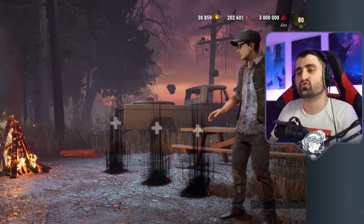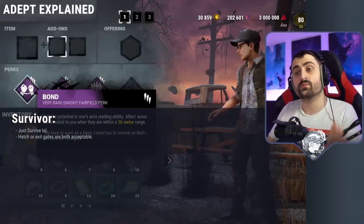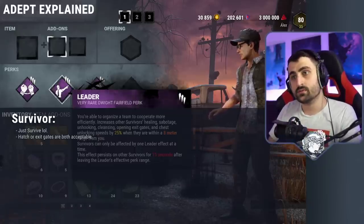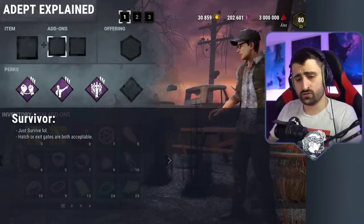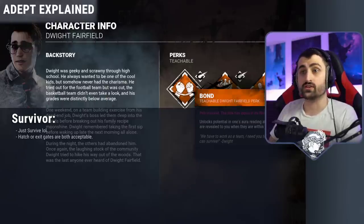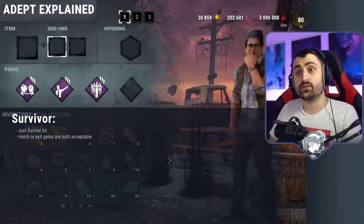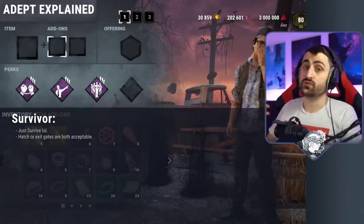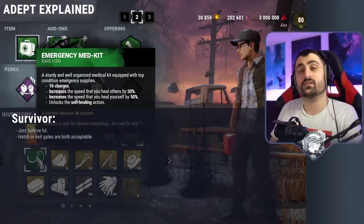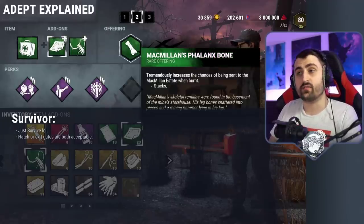As for survivor, it is extremely easy. All you need to do is survive. You obviously have to equip the three teachable perks associated to your character — so for Dwight that would be Bond, Leader, Proof Thyself. Open up the screen and make sure those perks are the ones you have equipped. Do not equip a fourth perk, but you are allowed to equip items and offerings. So if you want to increase your chances, you could bring a strong medkit, and maybe send yourself to a map you are familiar or good at.